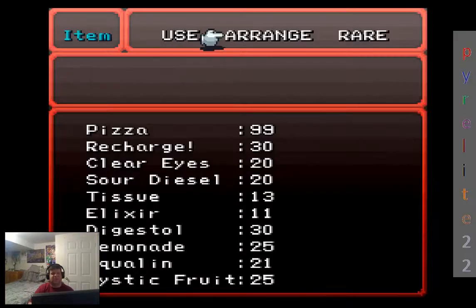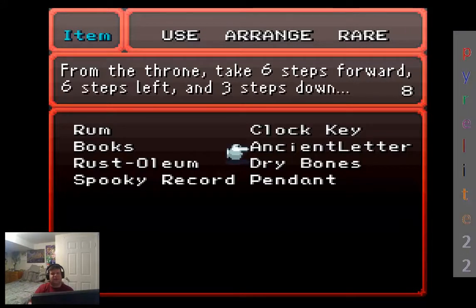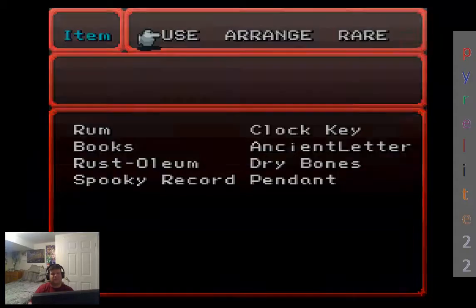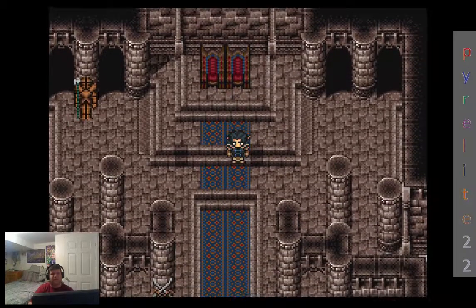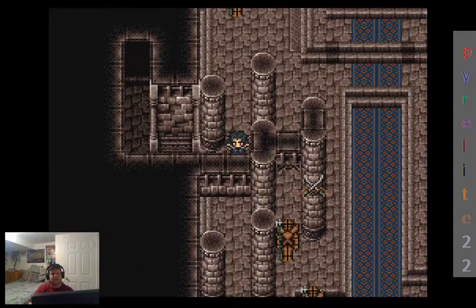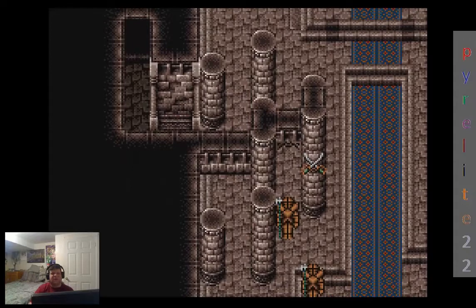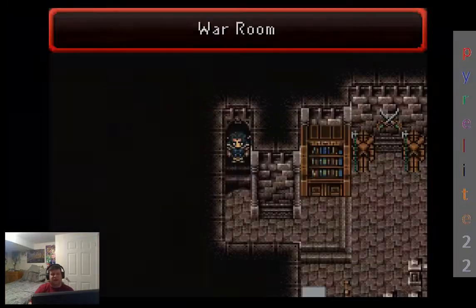Now there was a little secret in this particular room. From the throne, take six steps forward, six steps left, and then three steps down. Okay, so from the throne — one, two, three, four, five, six forward; one, two, three, four, six left; one, two, three down — and then hit the confirm button and you'll see the screen shake a bit. Go to the right and you'll actually find a hidden room.